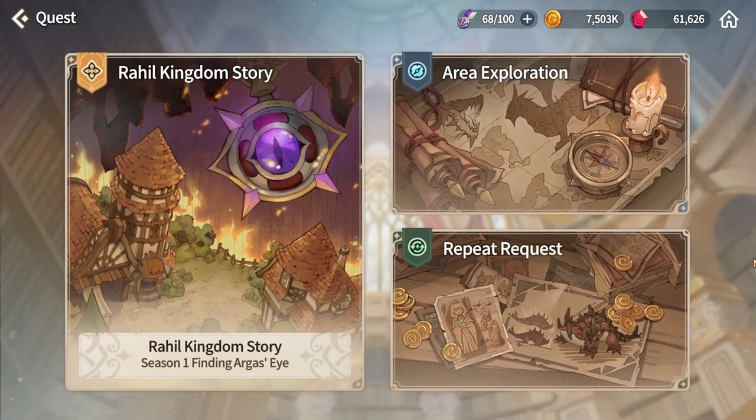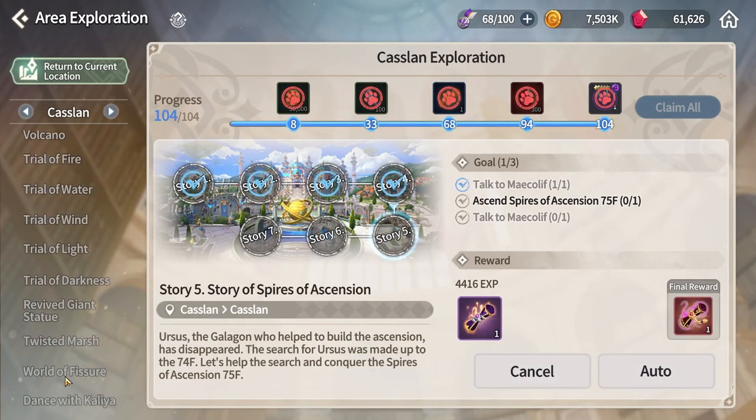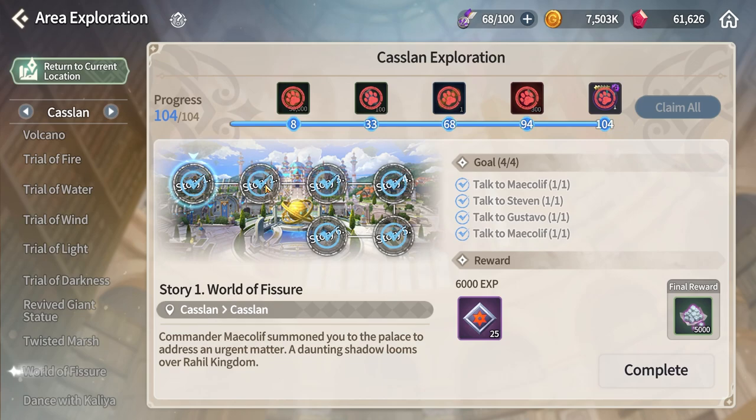First, you need to complete an area exploration quest in the Castline region — at the very bottom it's called World of Fisher. It requires you to complete the full story mode, at least Act 5 Chapter 46 or so. Second, you need a summoner at level 60 or above. If you have one at 60 and another at 59, only the level 60 summoner can access the Hero Area.